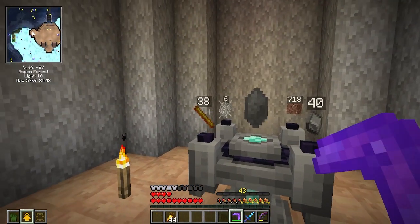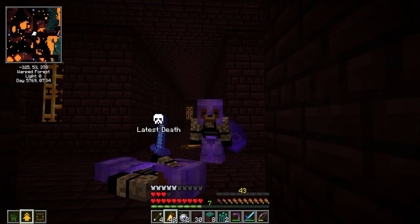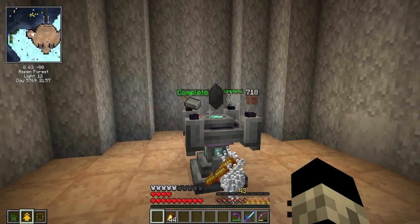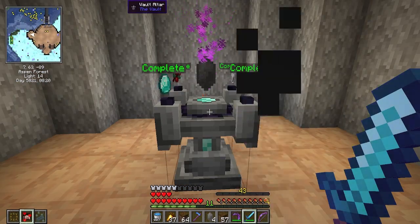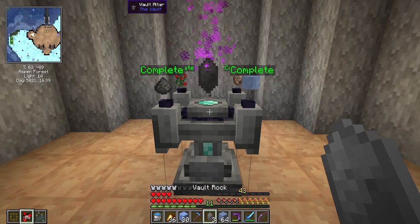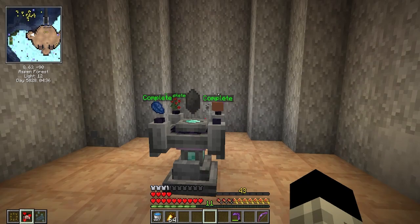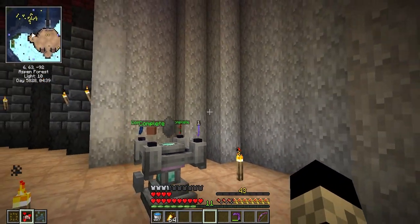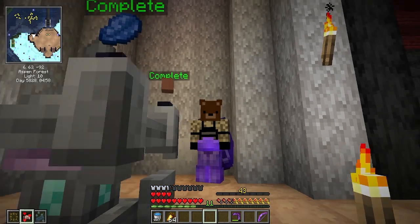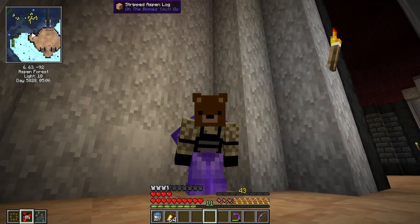We do not have blaze rods — I suppose we're going hunting. Yeah, I don't want to talk about it. We've run into an issue — I do not have a Heart of Diamond, and to make one... I'm not making that. Maybe one of the other guys will have one to trade, otherwise I'm going to have to go stoneling hunting. Yay.